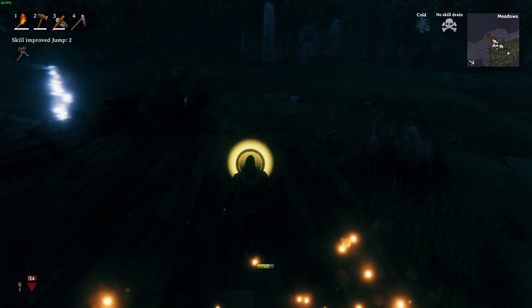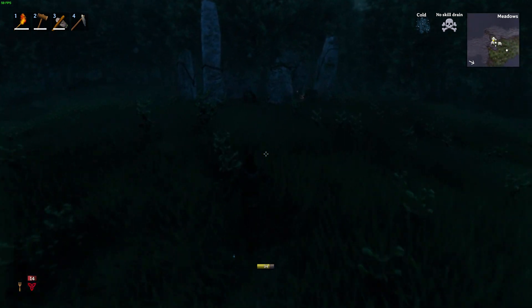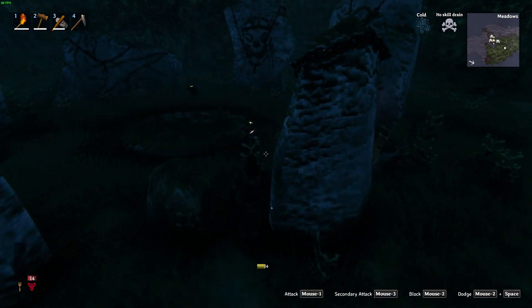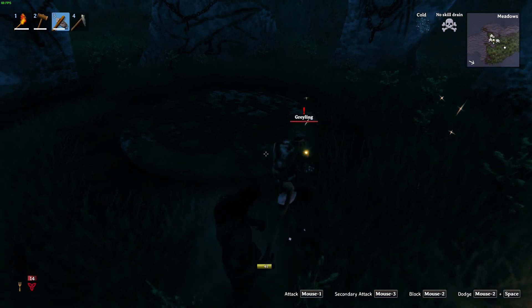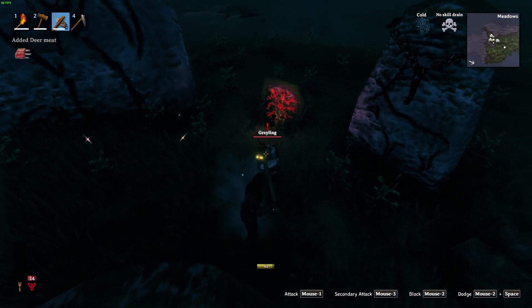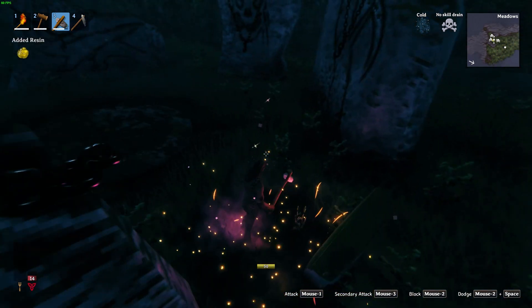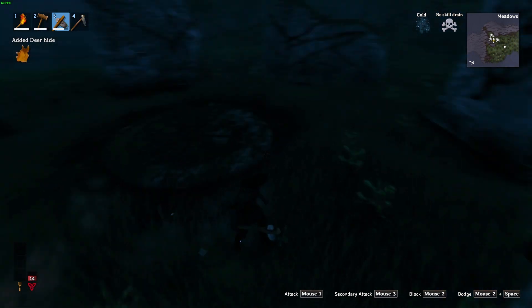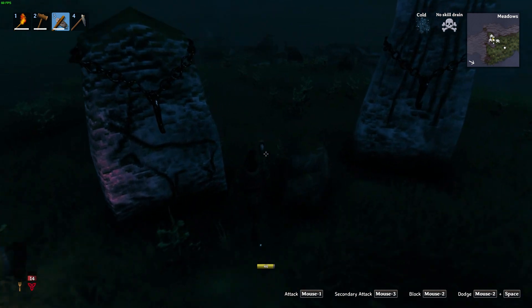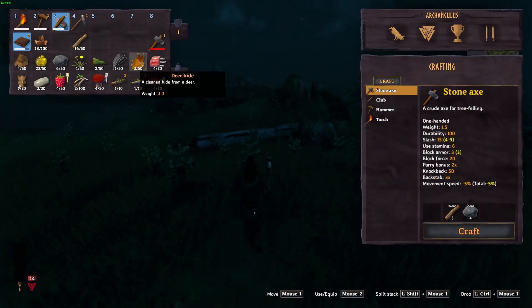A little surprise for you: as I was doing all of this wood cutting I was passing back through the megaliths, and I came across a deer and I managed to down it with the axe. Yes, it is possible — if you can get just the right angles, move at just the right time, and have the stamina, you can indeed take down a deer and get this coveted deer hide.